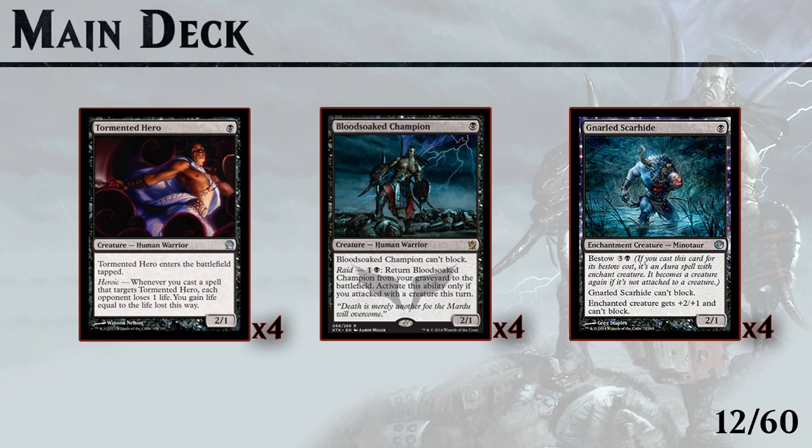Tormented Hero is the only 1-drop that can actually block. It does come into play tapped but after that he can still block. The heroic also comes up, so if you bestow a card onto him he triggers heroic and you get to gain a life and deal 1 damage. You can also point your own removal on Tormented Hero if you need to deal that last point of damage.